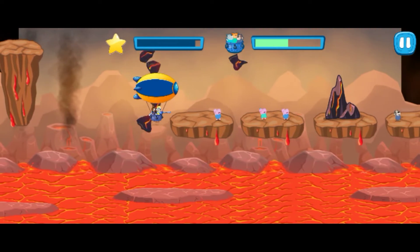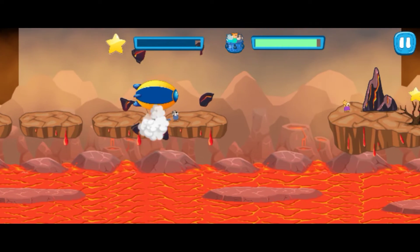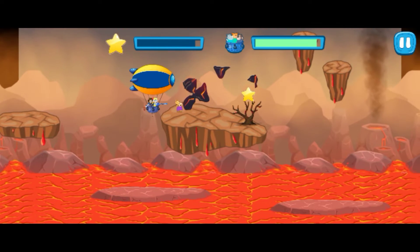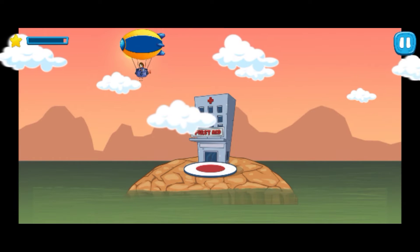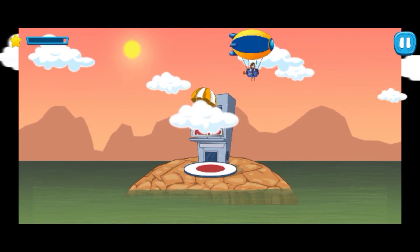Avoid obstacles, collect stars, and save anyone who is in danger. Let's land the injured at the hospital area — tap on the screen and land parachutes precisely on the hospital area.